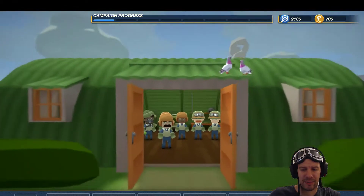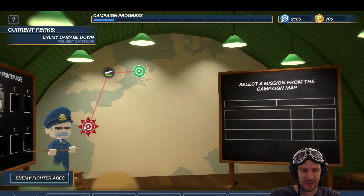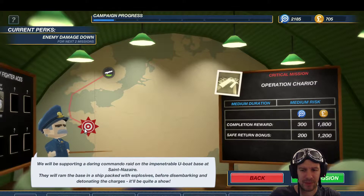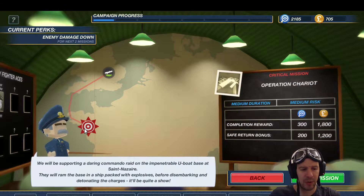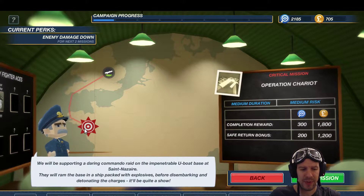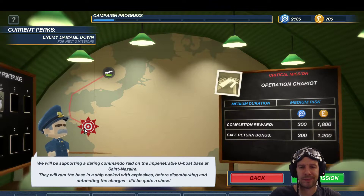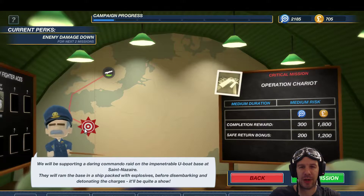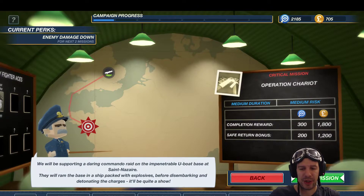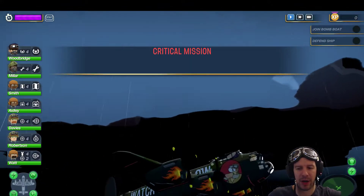Let's go to the briefing. We have a sub hunt, or we have the critical mission: Operation Chariot. We will be supporting a daring commando raid on the impenetrable U-boat base at Saint-Nazaire. They will ram the base in a ship packed with explosives before disembarking and detonating the charges - quite the show. We have enemy damage down for two turns: medium duration, medium risk. Let's go for it.